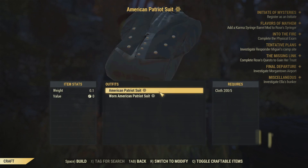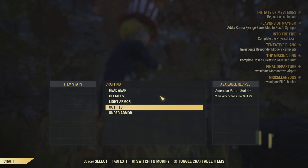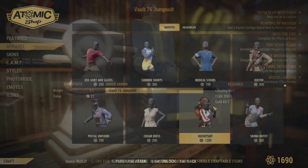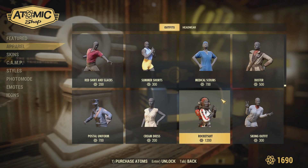Then as for the suit, you can find it under other outfits. You can find two versions there — one that's clean and one that's worn. I'm wearing the one that's clean. The armor workbench is probably where you're going to find all the other outfits you may have gotten in the Atomic Shop.